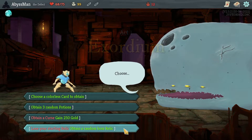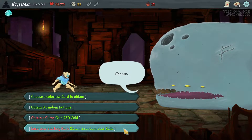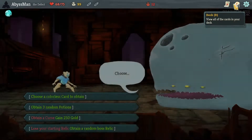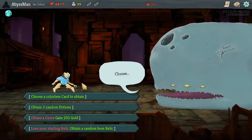Hello Neo! What do we have here? Getting 250 gold for a curse — that's not too bad actually. We get a bit of surplus, and there's actually a shop right next to us, so you know what, let's just go for it.